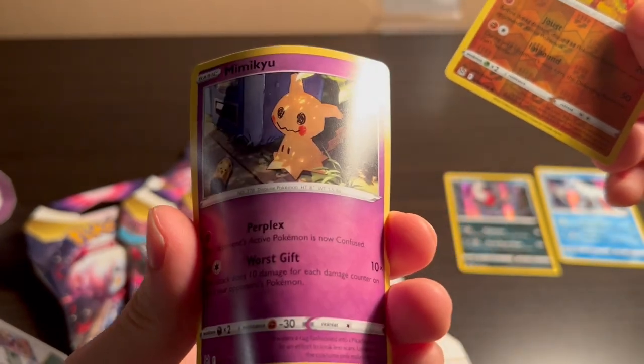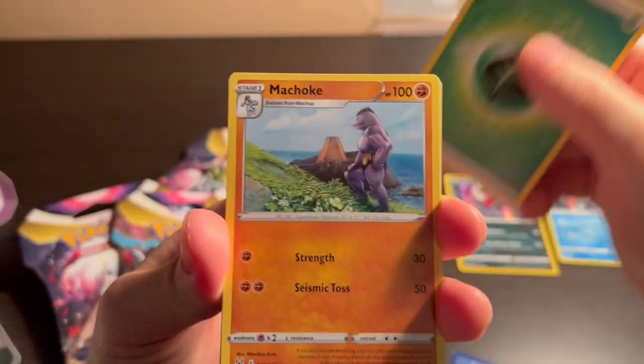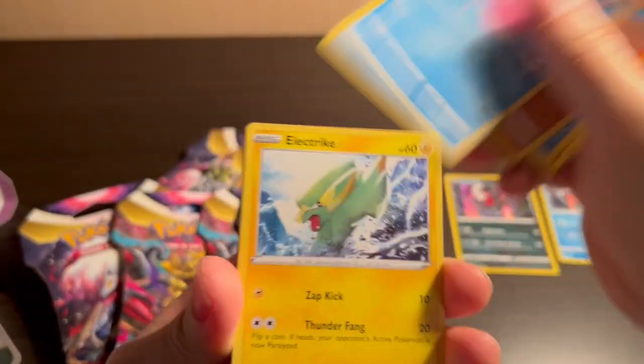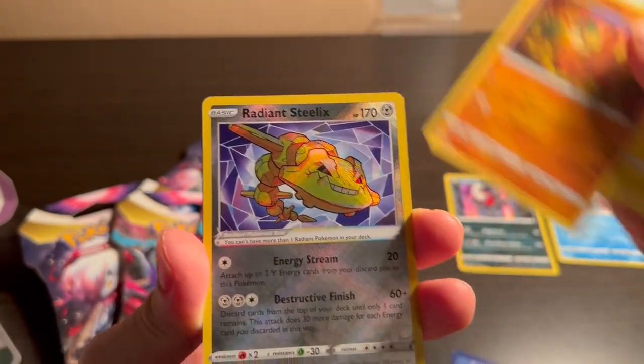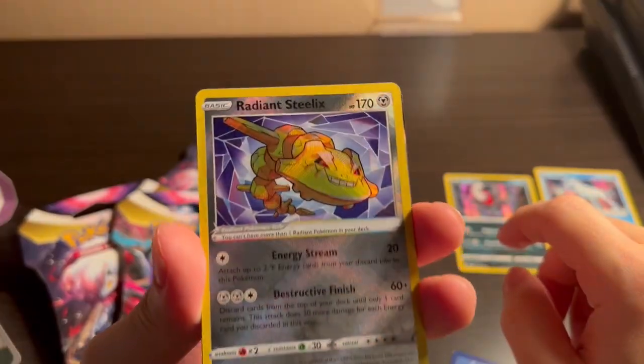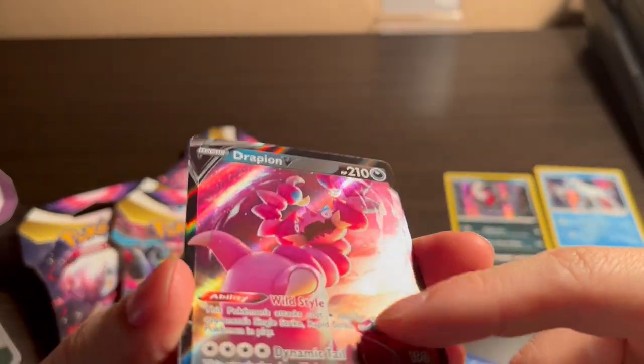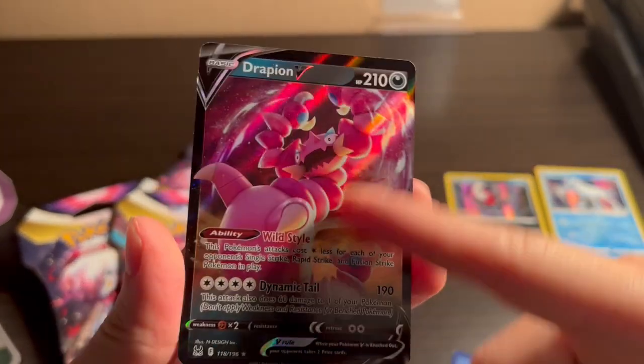We got a Mimikyu, non-holo. He's copying that Pikachu drink. Code. To be honest, I was planning to open it in the snow, but it's raining outside in Whistler — I just don't want to ruin the cards. We got a Radiant Steelix, look at that shine. And a Drapion V, but this is a regular full art, and because it's not textured, it's not the alt art.